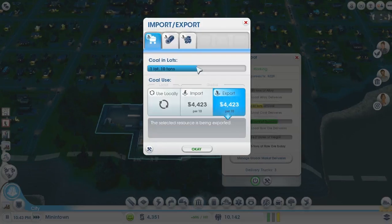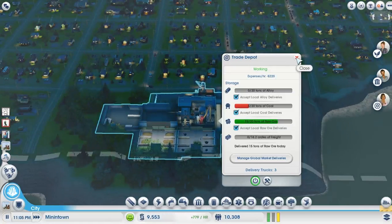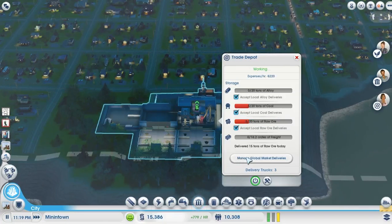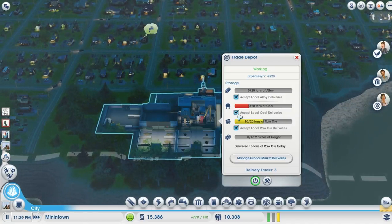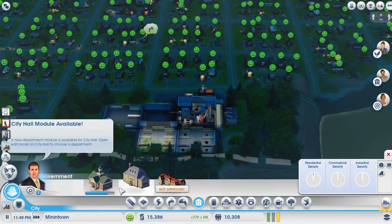Let's try this one more time. Coal. I thought there was a way I could refuse local deliveries. I'm just gonna wait until... there we go. I couldn't see this the whole time. I do want to wait until this gets up to 10 tons so I can sell it off. And then when that happens, we'll be laughing.